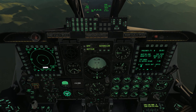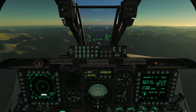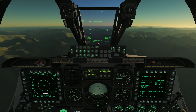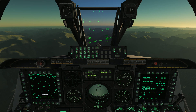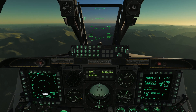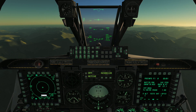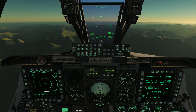Welcome back to DCS World and my tutorial series for the A-10C Warthog. As you can see, we are currently in a flying airplane right now, just cruising along in the Caucasus map at about 15,000 feet. Today I just wanted to talk about generally how to fly the airplane — how to make it do what you want, and how to avoid making it do things you don't want.